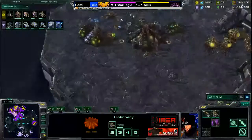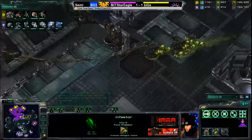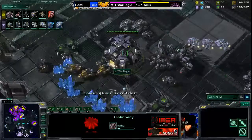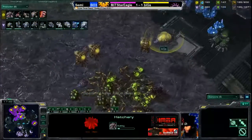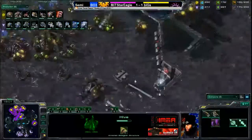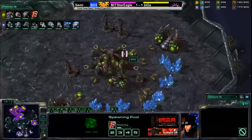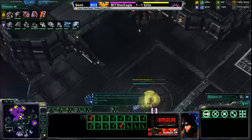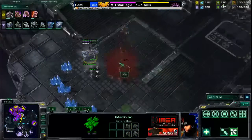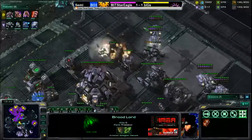Great defense by Biggs - he takes out all those marines and that drop before it did significant damage in his third. Great map awareness. There's another ninja expansion going down in the nine o'clock position in the less-mineral natural area. Brood lords have arrived and are coming out - adrenal glands is on the way for cracklings as the hive finishes up. Mutalisks continue poking for map awareness. Another drop comes in targeting an expansion - the hatchery gets canceled rather than defended as the brood lords move forward.